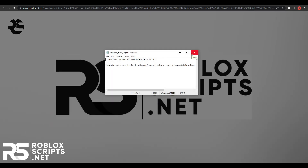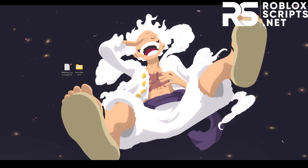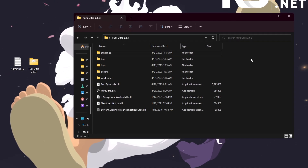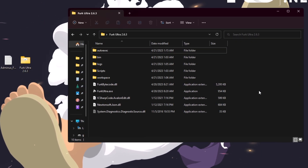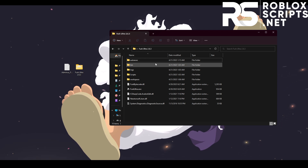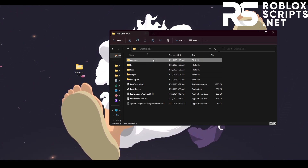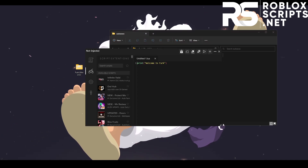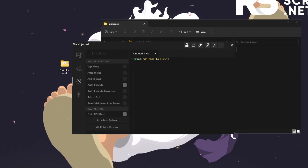A friend of mine, Rinks, will be showing you how to use the script. Before getting started, you need to paste the script into the auto-execution folder of your exploit. On most exploits, the auto-execute folder is right in the exploit's folder — here in the case of Ferg Ultra, you can find it right here. Drag the script to the auto-exec folder, then go to the settings tab in the exploit and enable auto-execute.